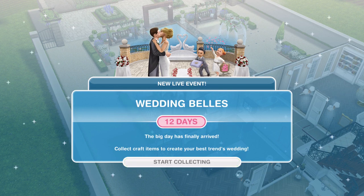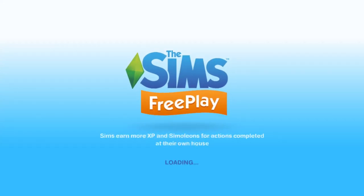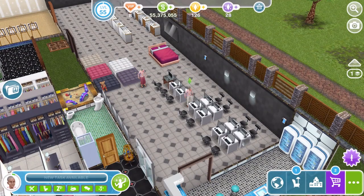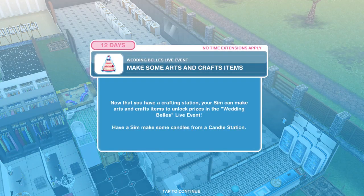Let's click on Start Collecting. This looks like it's going to be the same as we've had quite a lot recently — sending five sims to work collecting candles and making arts and crafts items. Now that you have a crafting station, your sim can make arts and crafts items to unlock prizes in the Wedding Bells live event. Have a sim make some candles from the candle station.